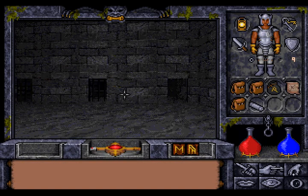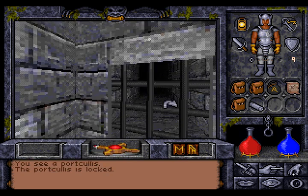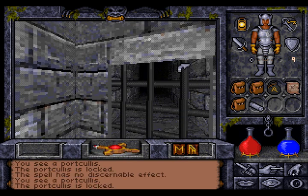Hi there, this is Baron with the Let's Play of Ultima Underworld 2. As you can see, there's a portcullis of colors and it is locked. But we can open it.